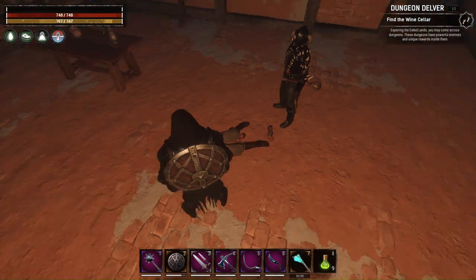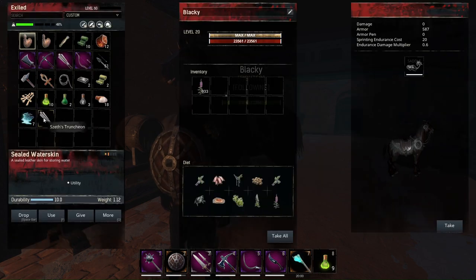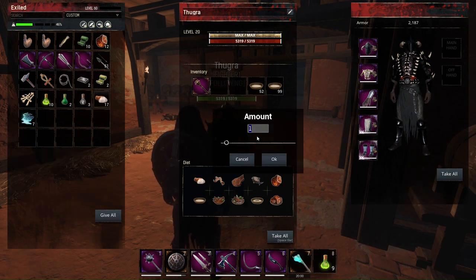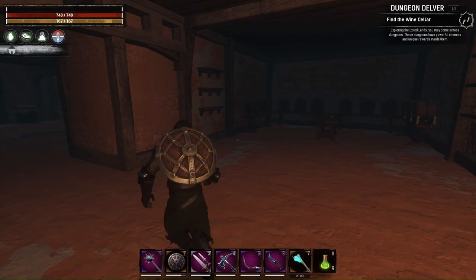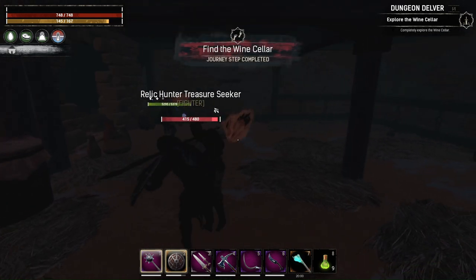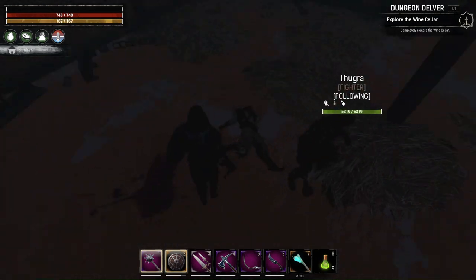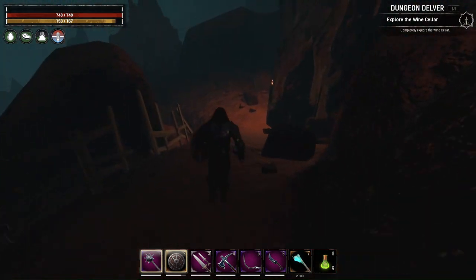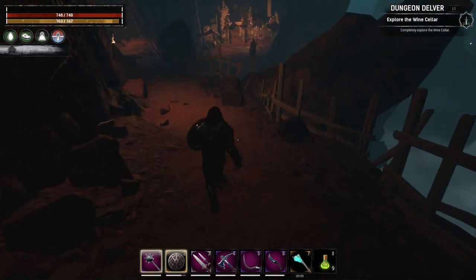There is one more stranchion you can make but it's on the Isle of Siptah, and we cannot teleport between maps right now. Let's buff our thrall to make him even tougher. It gave us the wine cellar journey step — 'find the wine cellar.' I will not loot anything from these guys. Let's just go deeper into the cave — this is one of my favorite dungeons.